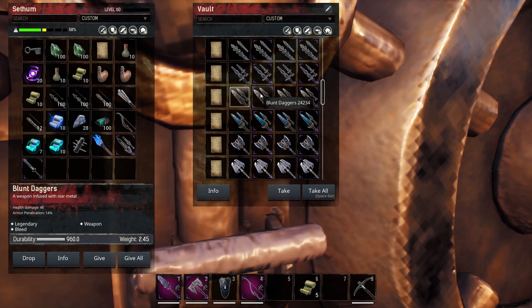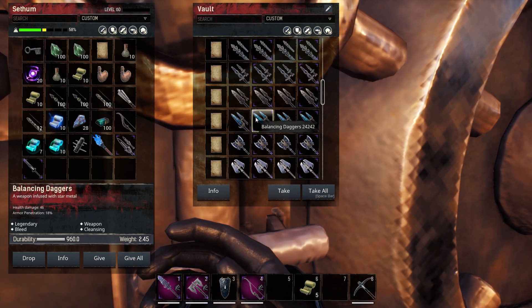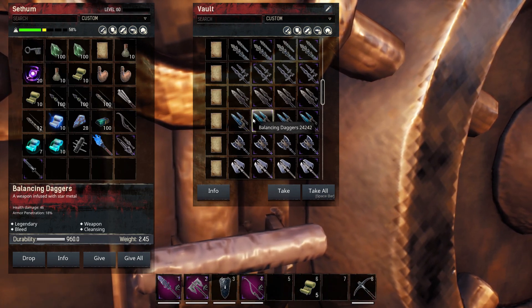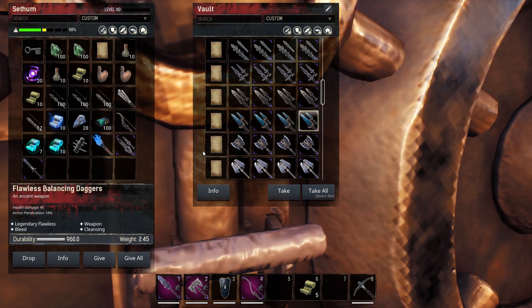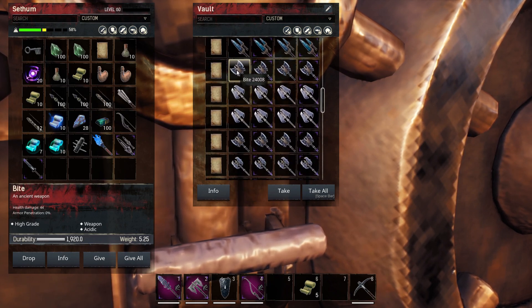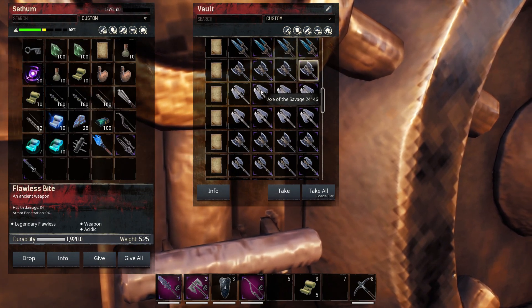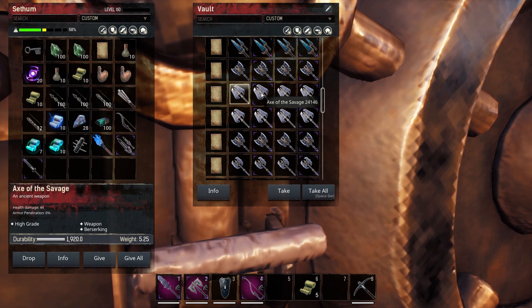We're just looking at the various damage stats, and then we have Blunt Daggers. And finally we have the Balancing Daggers — this one has the cleansing bonus. From this point forward, these are the two-handed axes. They are very difficult to get — it requires star metal two-handed axes to delve. They're very expensive to delve. It's up to you to decide if you want to go for these.